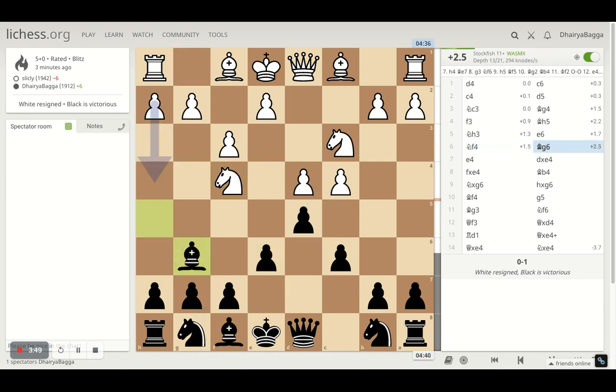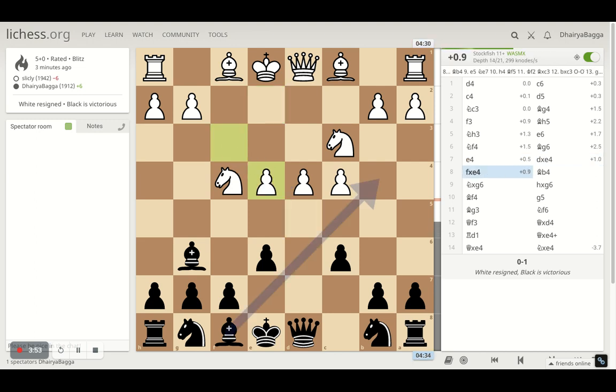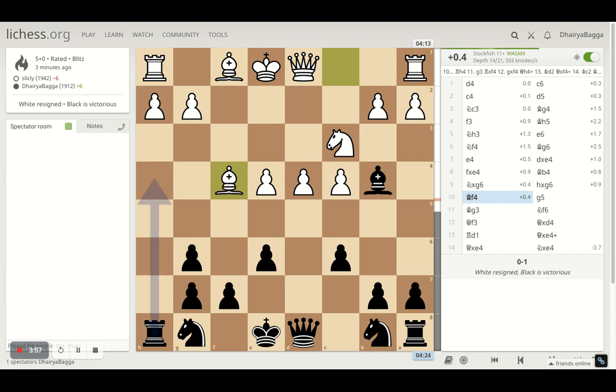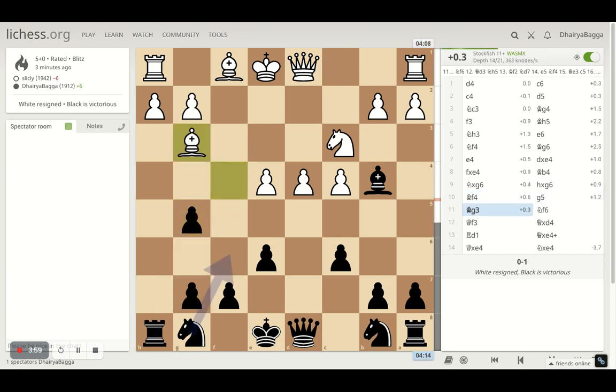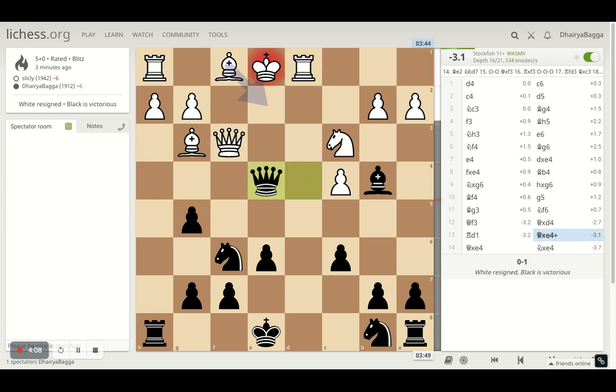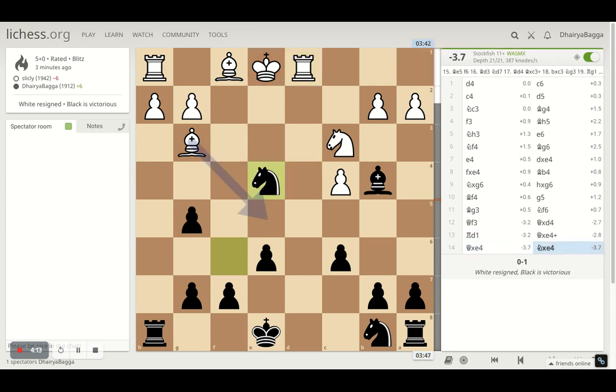I played pawn forward, he tried to attack my Bishop, then I took on the pawn, he took back, I pinned the Knight, he took, I took back, and I pushed his Bishop backwards. I went with the Knight ahead — that was the first and last bad move for my opponent, because I take on the pawn, take another pawn, he takes back the Queen, and he resigns.